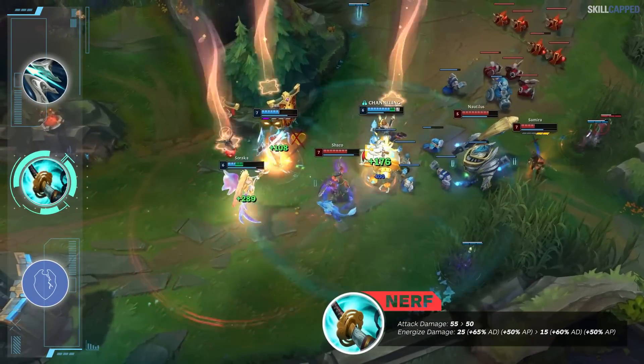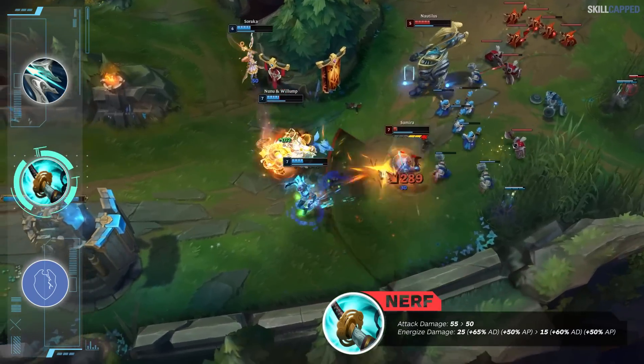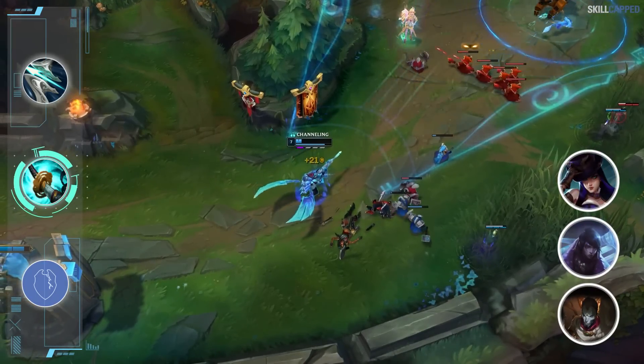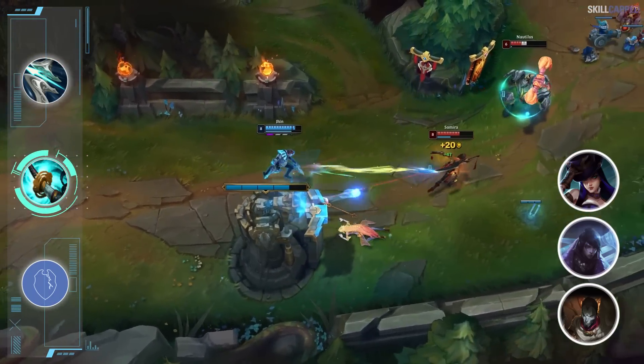As for the Stormrazor nerfs, the AD on the item is dropping from 55 to 50. Energized damage is down from 25 to 15, and the AD ratio drops from 65 to 60%. A few ADCs we're looking at to see the biggest decline in 13.11 include Jinx, Aphelios, and Caitlyn. All of these champs were loving the Storm and Galeforce combo and their alternative options have not been performing the best.